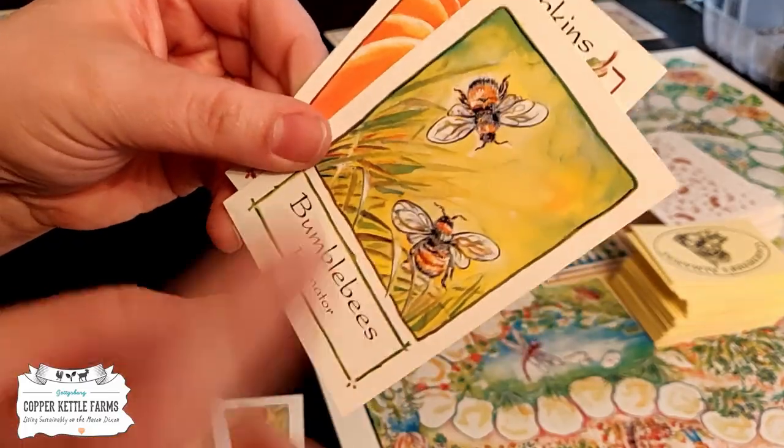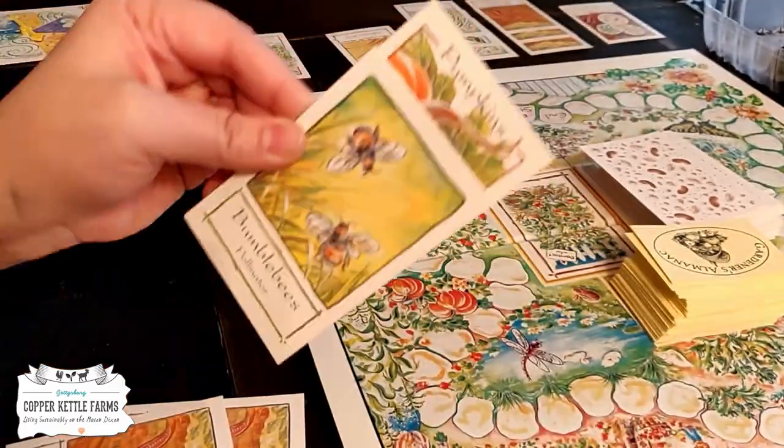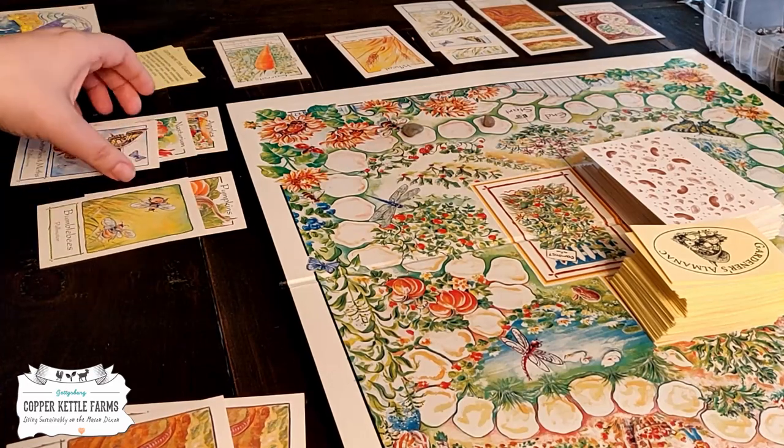It's not a full set yet. Once I get one more that is pollinated by bumblebees, I'll have a full set and these will all be worth two points each. Your turn.